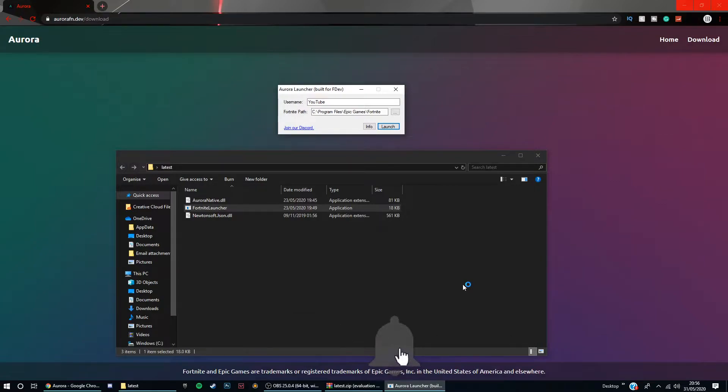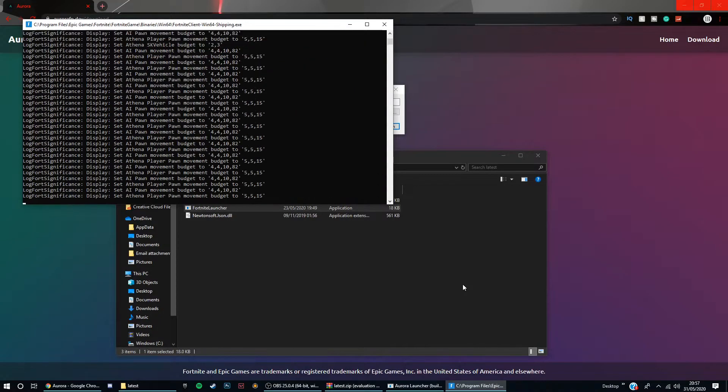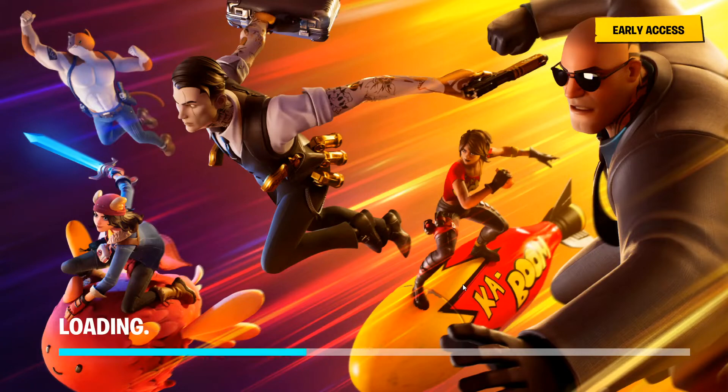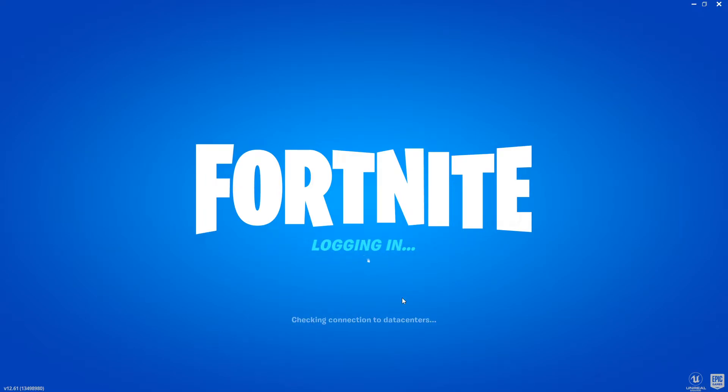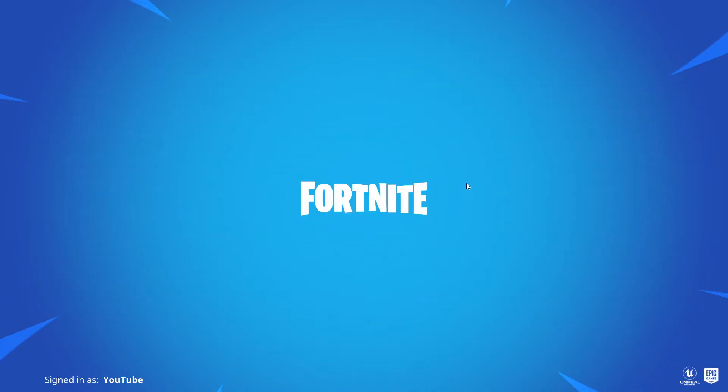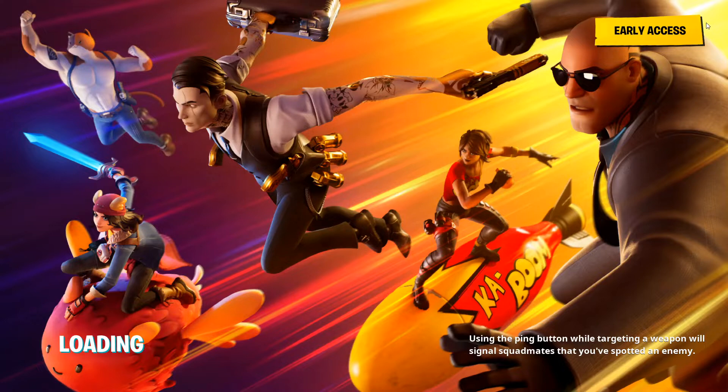It doesn't matter — so if I say I want my username to be 'youtube', just click launch after typing it in. It might take a minute or so longer than normal Fortnite, but then it'll just start loading. Also, whenever you do open it the audio is very loud and you can't load into a normal game, so as soon as you log in it's best to turn down the audio. It loads pretty fast. Then you just want to click on Battle Royale as you usually would — I don't think this works for Save the World.